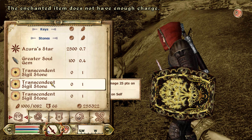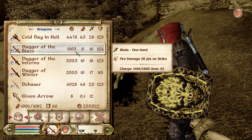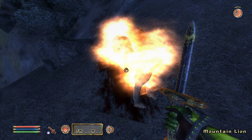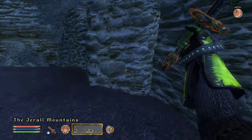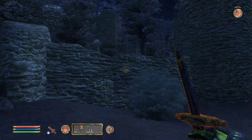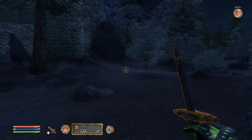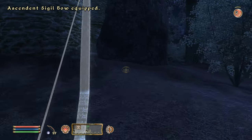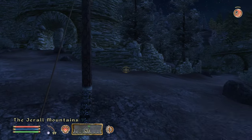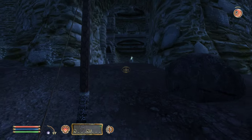We didn't switch to the Dagger of the Blaze on the one key — that was our problem. Ebony shield, ebony dagger. I remember this — there was undead everywhere. Jerall Mountains. A bunch of skeletons out here, I remember that. There's one over there, but we've already done this section before — let's just get in there and get started.